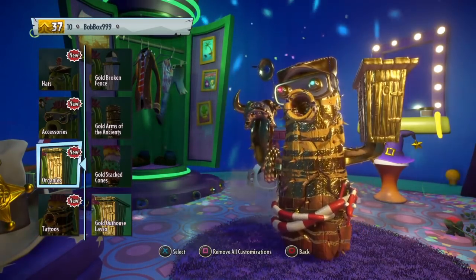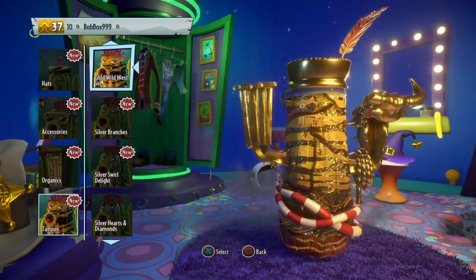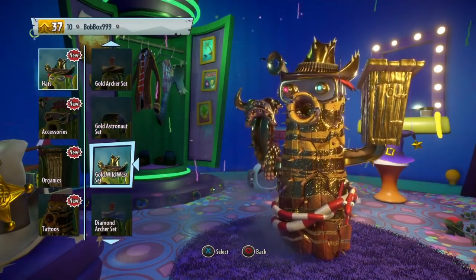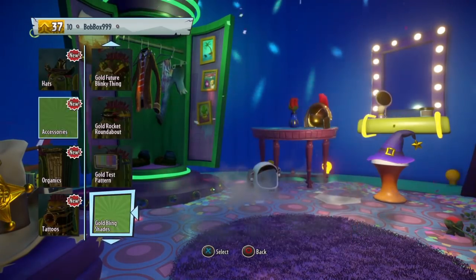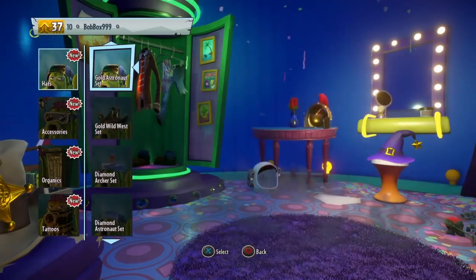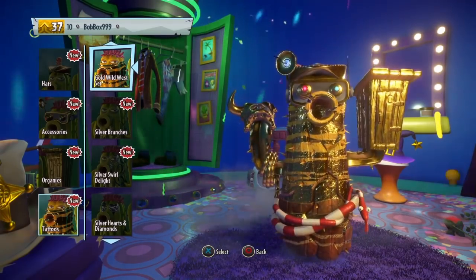For the arms, as long as it's fully gold that's fine. But the most important one is the gold wild west set — this is what makes the cactus look fully gold, so that's really important to have. The other pieces you can swap around; there are other combos that still look pretty cool, but the key piece is definitely the gold wild west set. You need this to get the cactus to look fully gold.